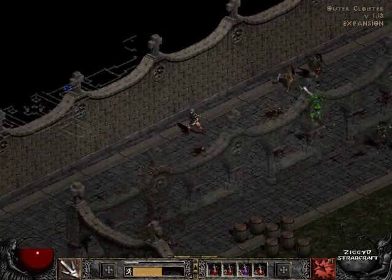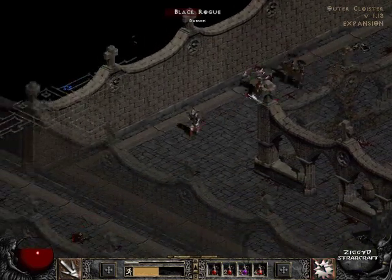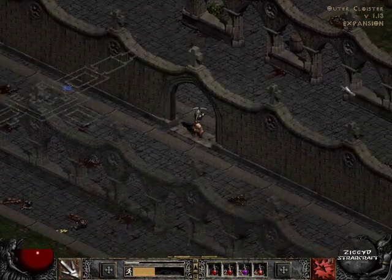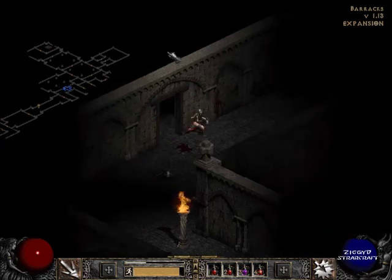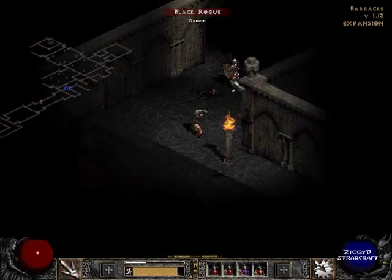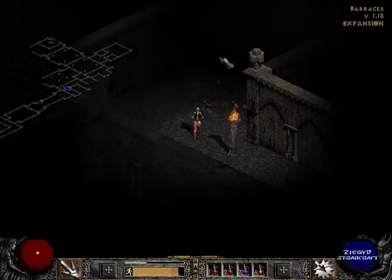Once I get close to her I might have to get some really good poison defense items to avoid those ranged poison attacks that she puts out. Now I believe there is a waypoint on the next level, so I'm going to have to remember to grab that just in case I have to cut the episode short and need a halfway point.